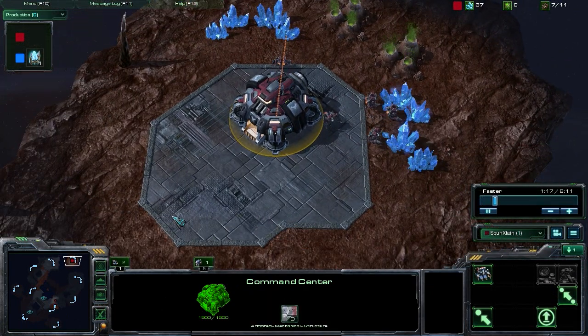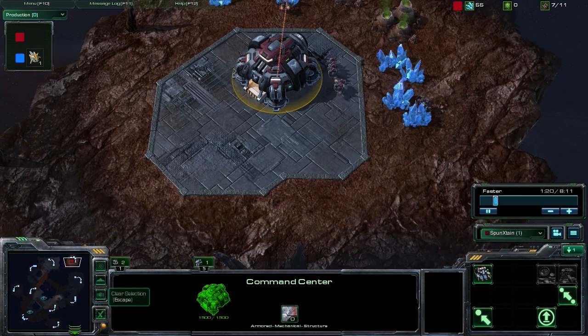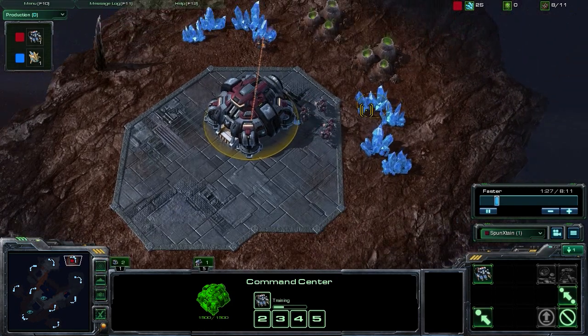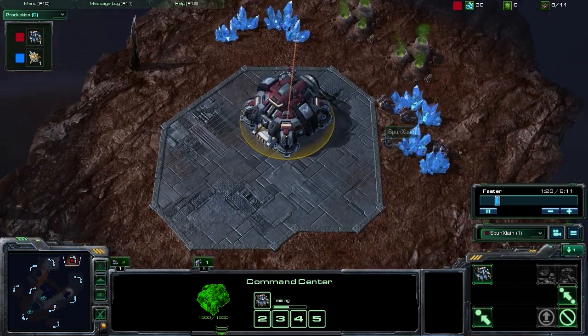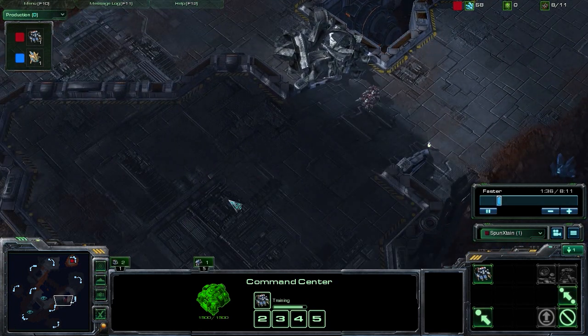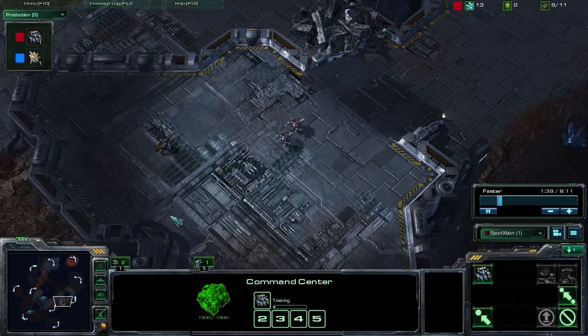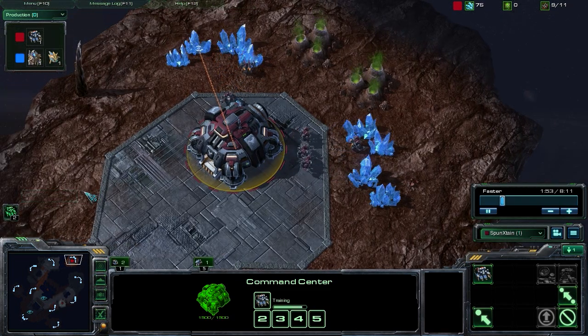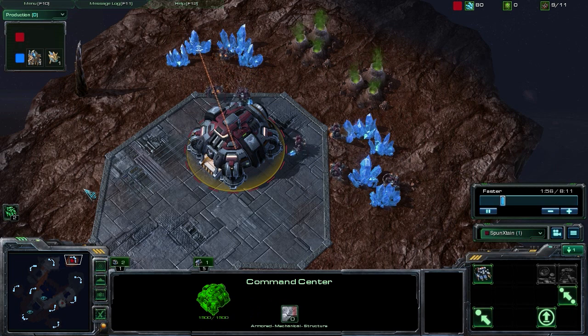You're going to start the game by lifting off the command center, keeping two of your initial SCVs on the ground. All of your resource gathering will happen in the island secluded area, and all of your building will happen on the mainland in a proxy position — specifically, dropping barracks right outside of your opponent's base. It's a really interesting and cool philosophy.